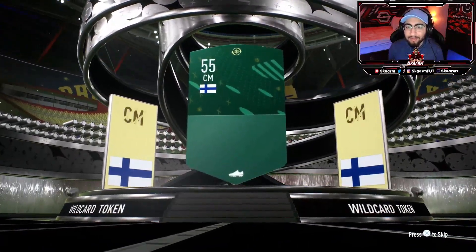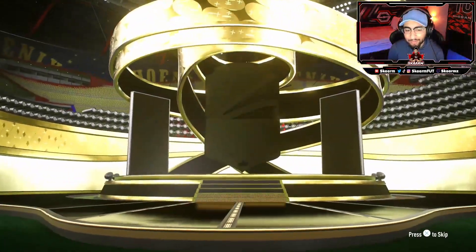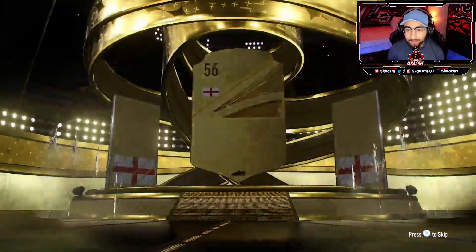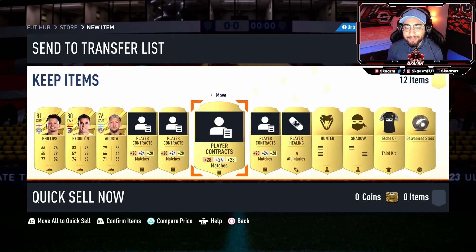Here we have ourselves another Winter Wild Cards token — this is token number six. Now for the 25K pack, 81-plus guaranteed in here. Will it be anything special? Doesn't seem to be the case. Nothing too special — a Hunter and a Shadow in the pack, but overall nothing too great. Apart from that, that is going to be the video, so please make sure to like, comment, and subscribe. I'll see you next time, peace out.